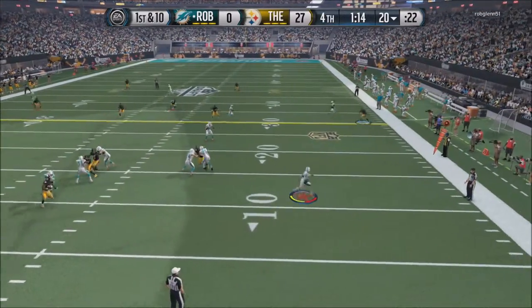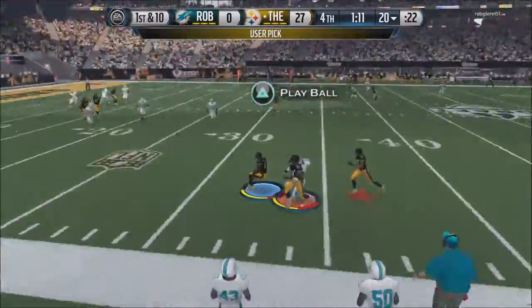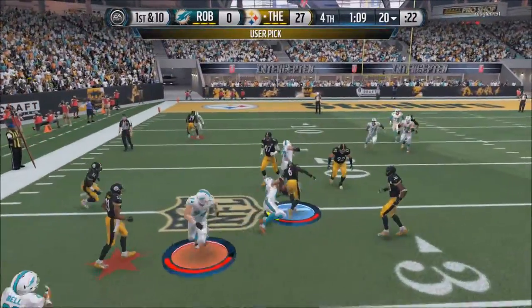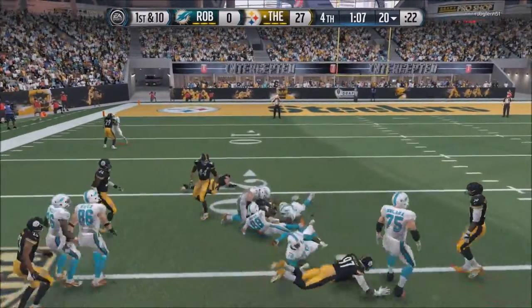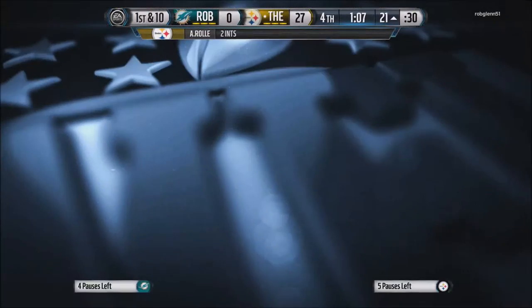Here he runs out of the pocket. I grab Antrel Rolle and user him because I knew he was going to throw it, and he throws it right to me. We are up, and that is the end of the game, guys. He scores zero points with a team like that.